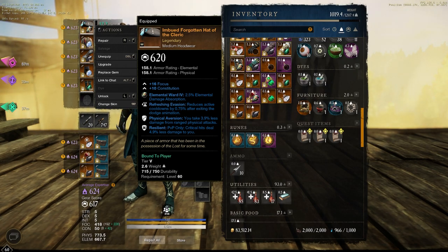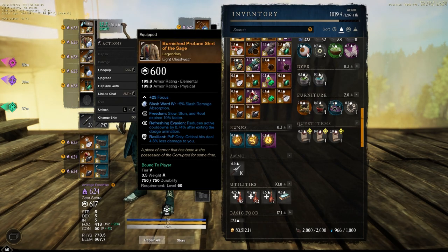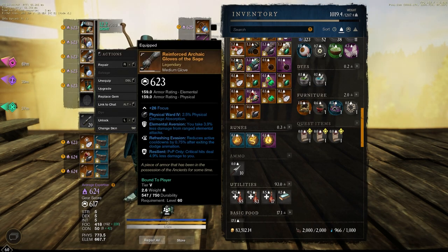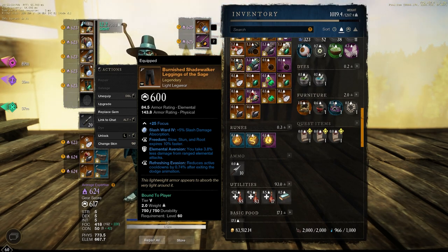Let's go over the gear. We have the medium helmet with Resilient, Refreshing, Evasion, and Physical Aversion. The new light chest has Resilient, Refreshing, Evasion, and Freedom. Medium gloves have Resilient, Refreshing, Evasion, and Elemental Aversion. The new light pants have Freedom, Elemental Aversion, and Refreshing Evasion. We dropped one Resilient for an extra piece of Freedom, so we're down to four Resilient instead of five.